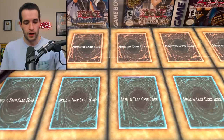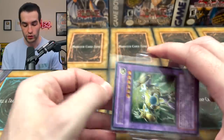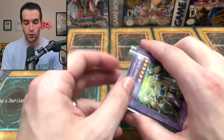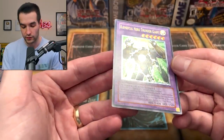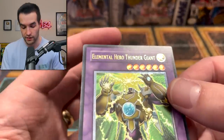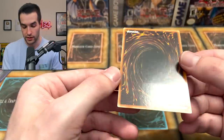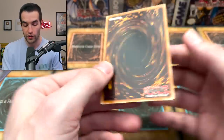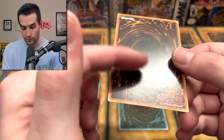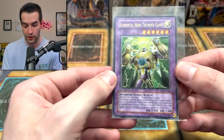Next one's pretty big - Elemental Hero Thunder Giant from The Lost Millennium. This is an ulti, not an ultra. Such a cool card - I used to have a PSA 10 of this but unfortunately sold it. There's a slight surface issue but the surface looks pretty amazing overall. Centering is pretty good, and the back is pretty clean. Very solid ultimate rare Thunder Giant - this card looks absolutely awesome.